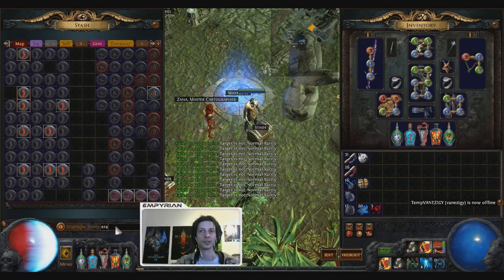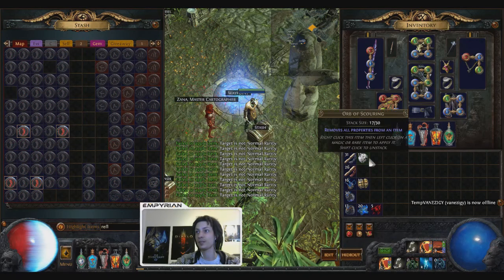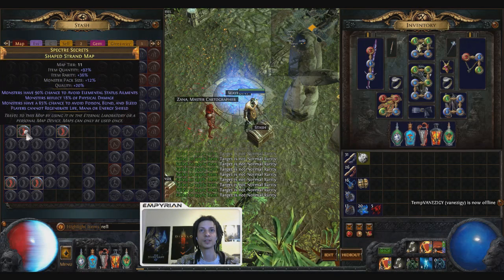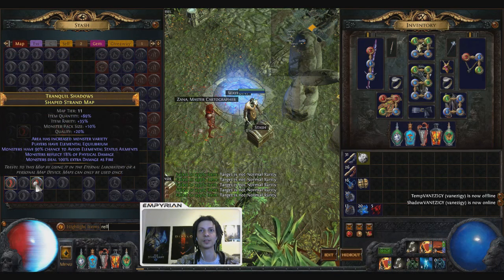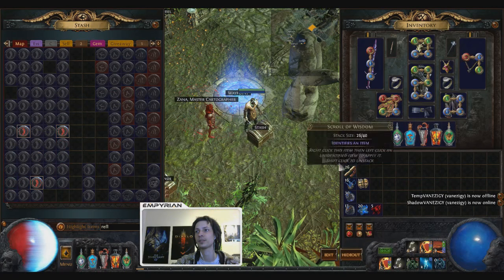Okay, so now we're going to check for reflect. These four have reflect, which means this one's physical — so that's fine. This one's physical. This one's physical. This one's elemental. So we scour this one.